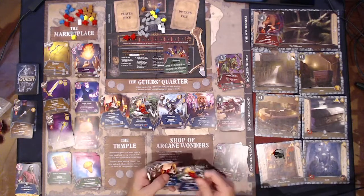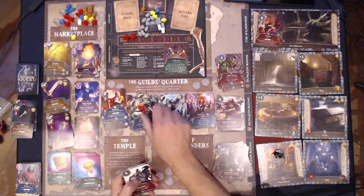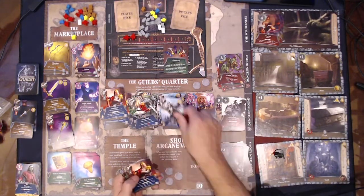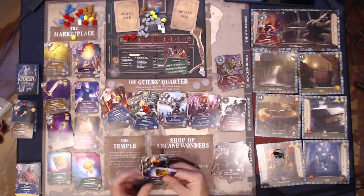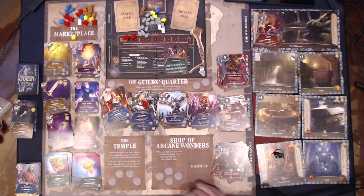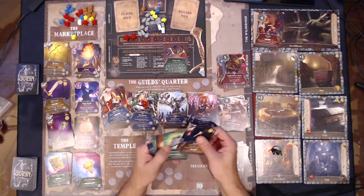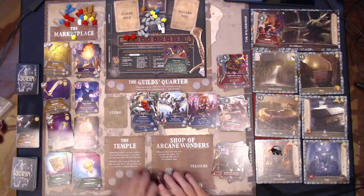We had a lot of level threes that we killed, not too many level ones actually. And three level ones — that's all we had with three level ones that we killed. One two three four five six seven eight nine ten eleven twelve — there you go. Everything's put back, we just have to get it back in the box and we're done.